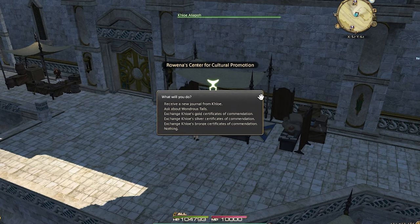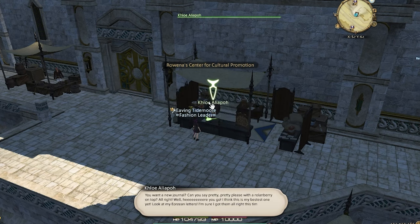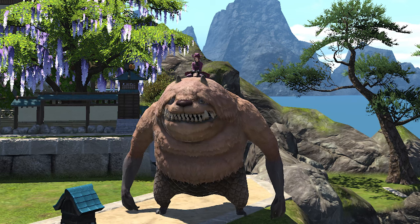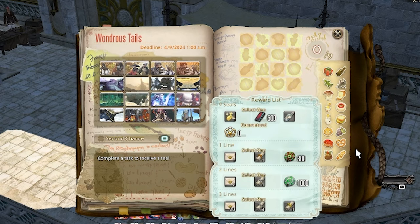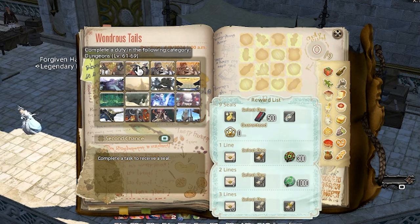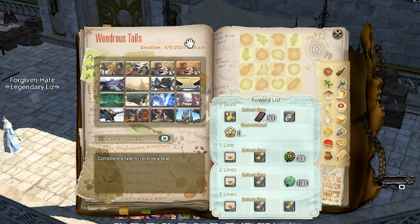Number one, be sure to pick up and complete your weekly Wondrous Tales journal from Chloe. Not only will you receive an easy treasure map or 10,000 gill, but you'll have a chance to add some rare mounts like the Troll Horn that run for over 10 million gill, and minions like Omega M and F that easily sell for 500,000 gill each. By completing your weekly Wondrous Tales you'll be on your way towards completing number two.